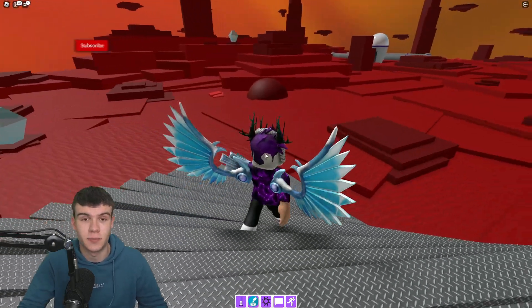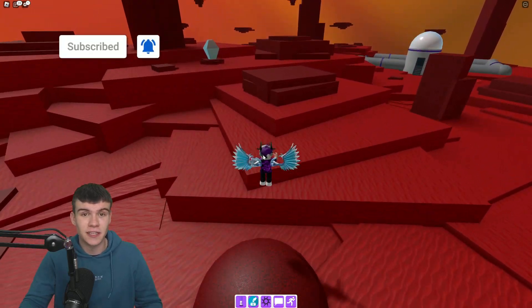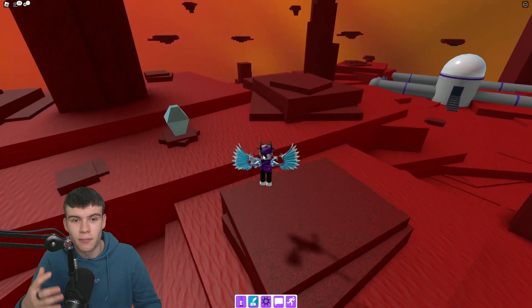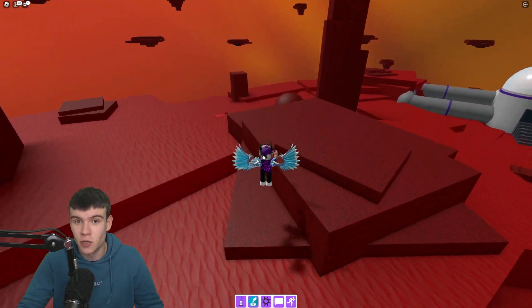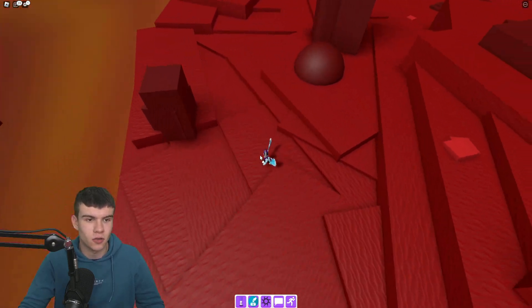Let's quickly jump down and go to space over here on Mars, whatever this planet is. You're going to want to follow me. This one is actually probably one of the easier markers to claim in this update as it doesn't really require any parkour. So you guys are going to want to go exactly where I go right now.